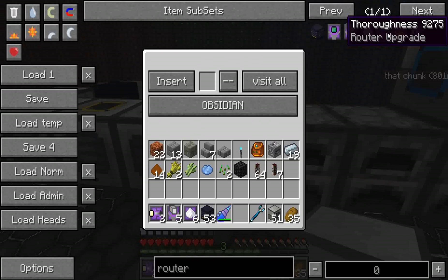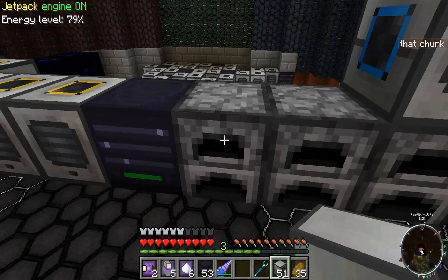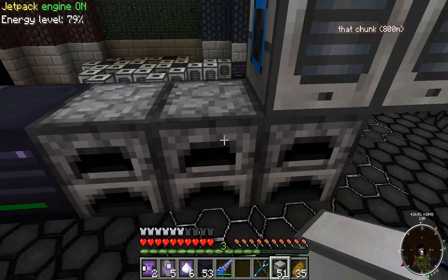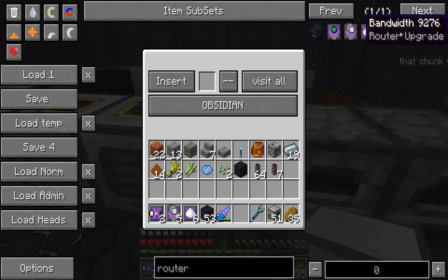Next is thoroughness, which just focuses on one machine. Let's say I put another stack of cells in here and this had thoroughness — it would only focus on this one furnace until it couldn't put any more of those cells in here, and then it would move on to the next one. And the next one is bandwidth, which moves up to a stack at a time. If there's not a stack to move — let's say you have five items — it'll move all those five items. If you have 50 items, it'll move those 50 items up to a stack.